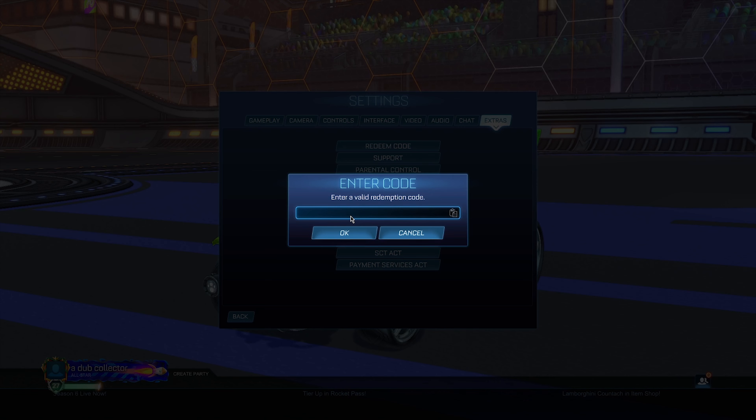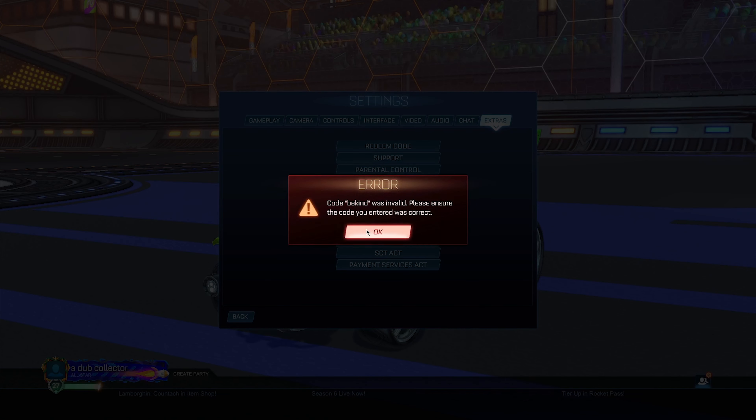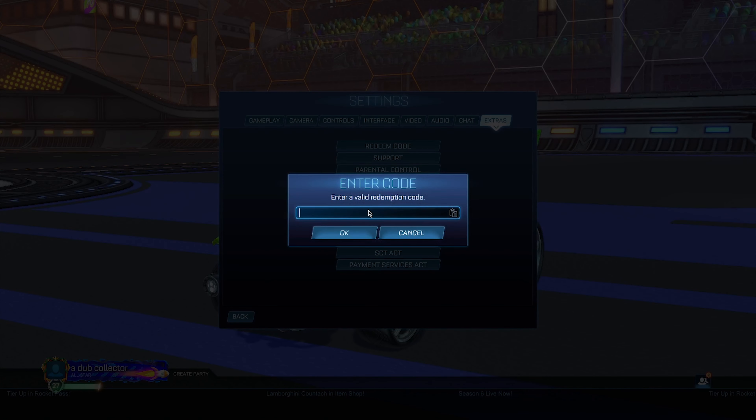If 'rl nitro' didn't work, we've got one more code to try: the 'be kind' code. This code supposedly should give you the VCR Limited topper. This one also says invalid, which is super sad, but if you do manage to get this one to work it should get you the VCR Limited topper.